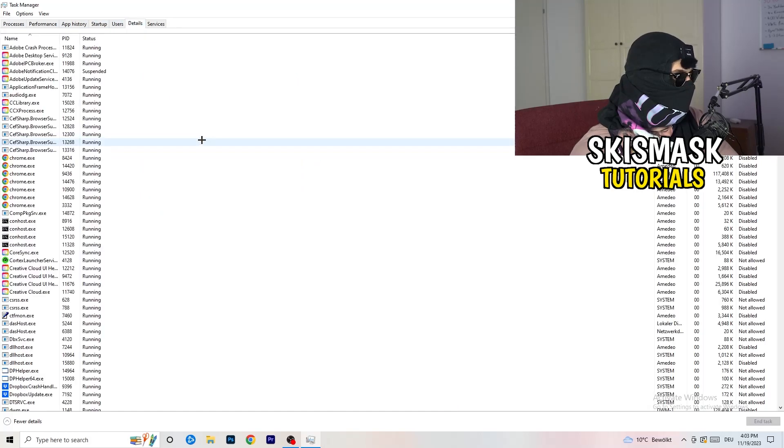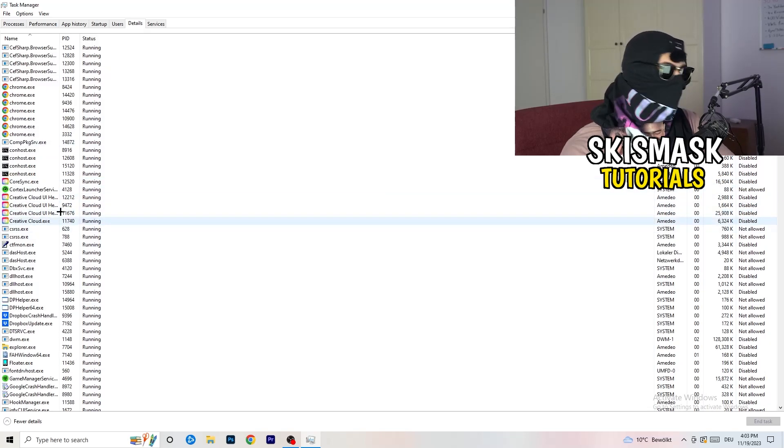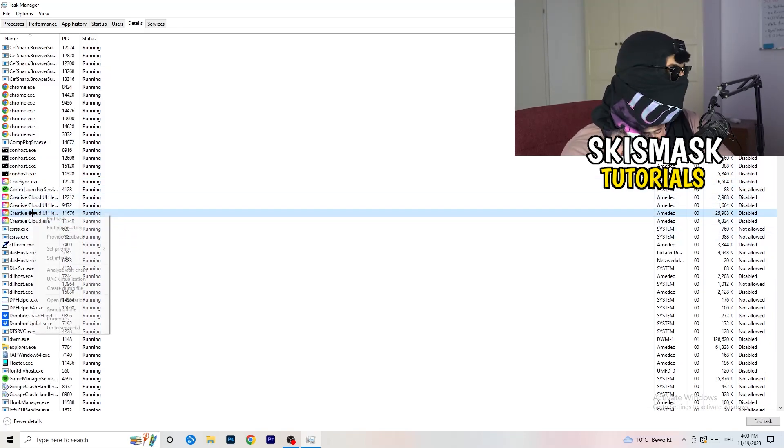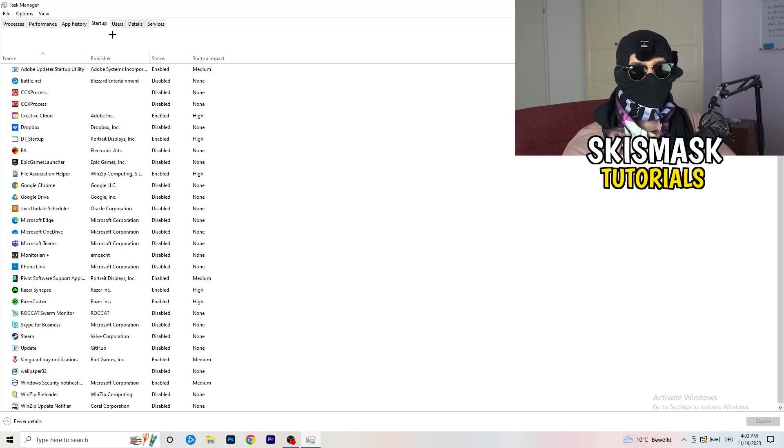Next, go to the Details tab on the left-hand side at the top. My game isn't running right now, but it works the same way — I'll demonstrate using Creative Cloud. Right-click your game's process, go to Set Priority, and click either High or Above Normal. You need to check which one works better for your PC, so try both and see which performs better.